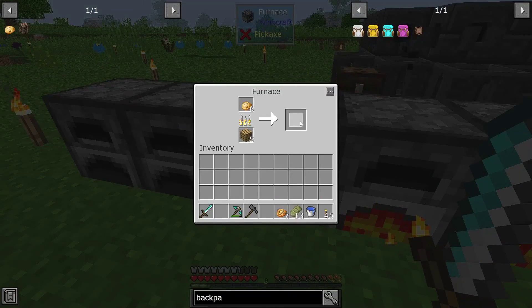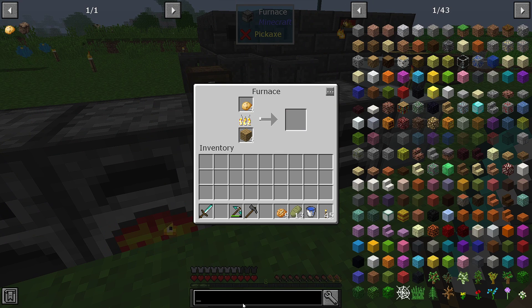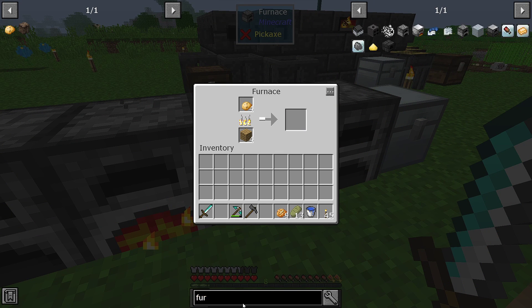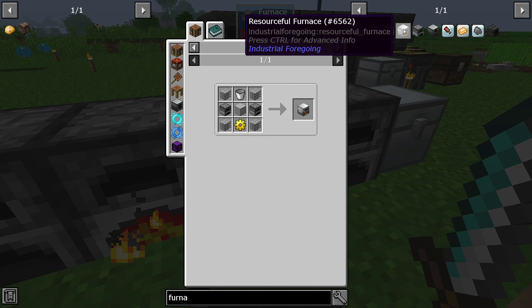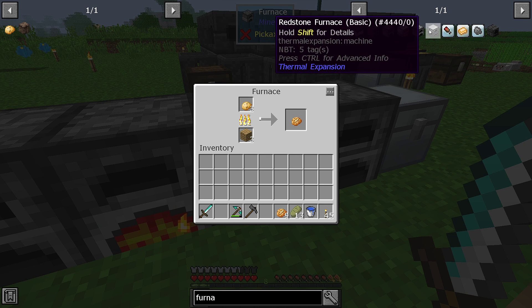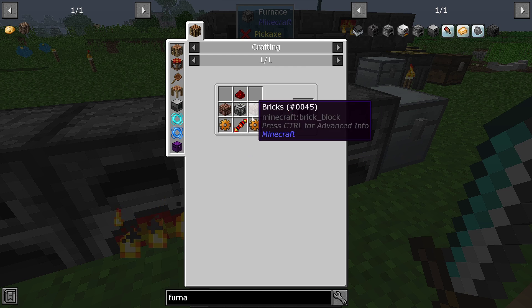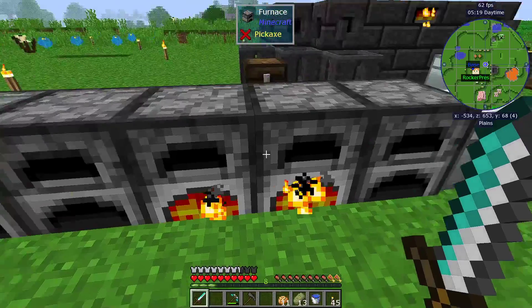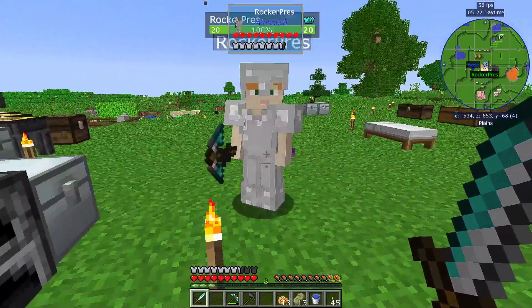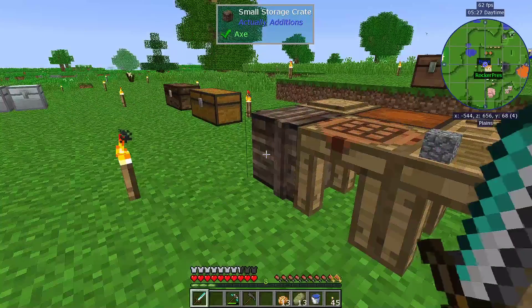We have better furnaces. We have the redstone furnace from Thermal Expansion, but that's quite a ways away from us. We need power, redstone, gold, and copper. Speaking of, are you ready to mine, friend? Yes sir. It's time.